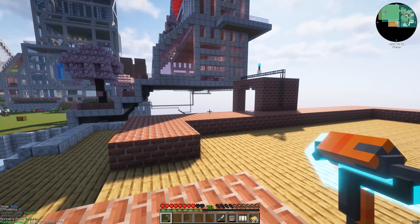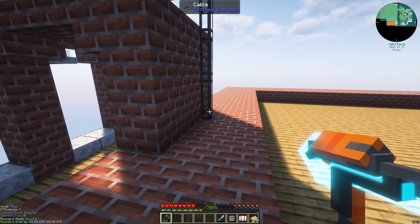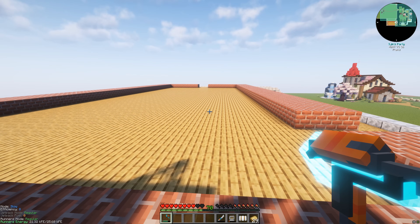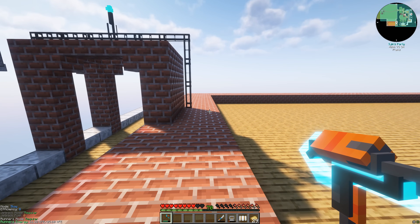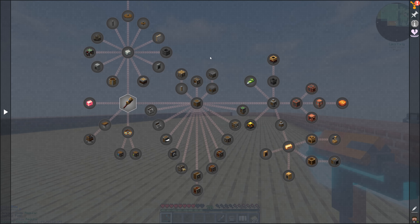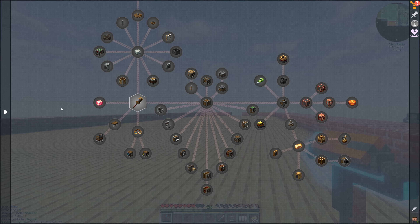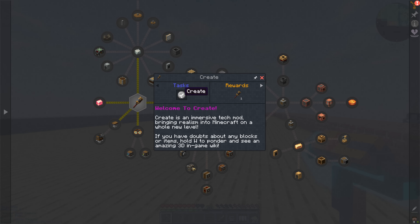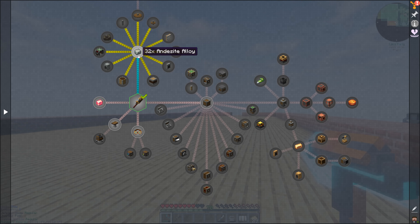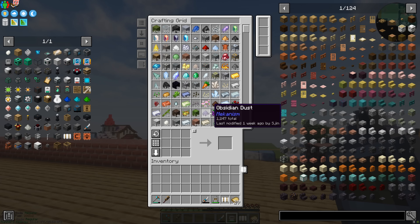Right, Create - very exciting. How do we get started? Just like with Mekanism it's got a really cool quest chain and that's going to be our way forward. I've got wireless access to my computer, I've also brought the computer cable down here so we can export from our system all the things we might need. Let's take a look at the Create quests. So this is the Create tree - it's kind of a basic tree but it certainly has some progression. It all begins with the Create wrench. Andesite alloy is basically the basic block of Create - you use it to make all of the basic machines.